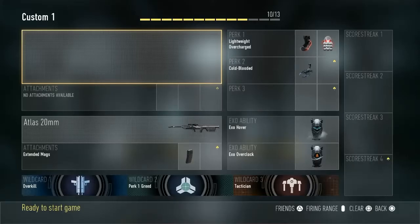What's up, Jake EDG here, and today we'll be looking at a new glitch on the map Detroit. First things first, here's the class setup you're gonna need: XO hover, XO overclock, and XO overcharge.